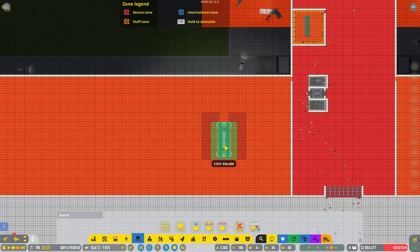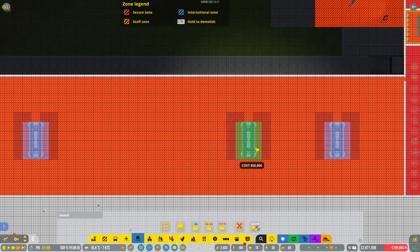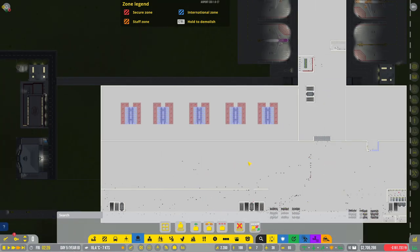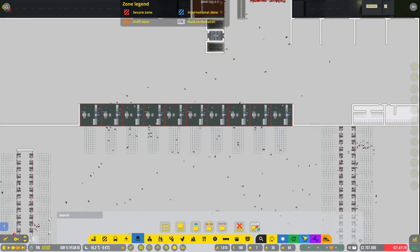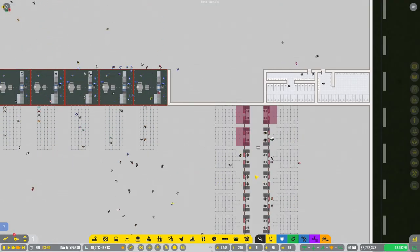I think we'll put them right in the middle here. So one — let's do three in between each — and four. That's five of those in. So can I just mark this for demolish? It's active so I can't, but once it's not active anymore I can.